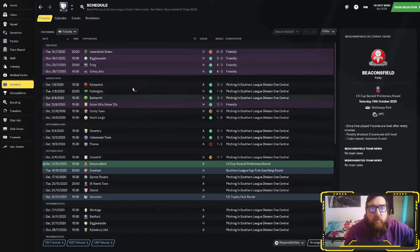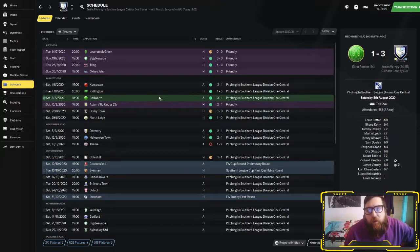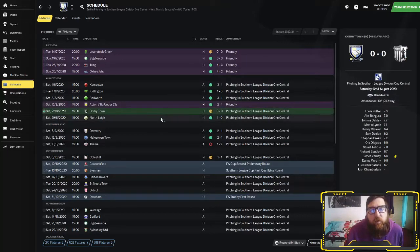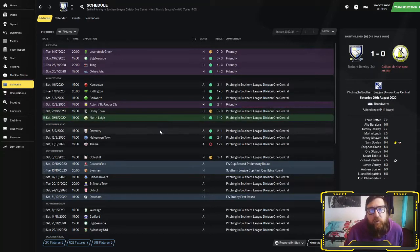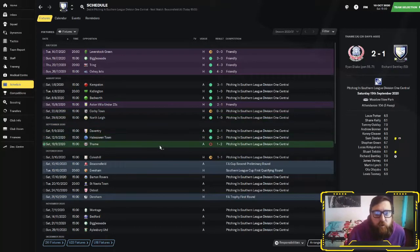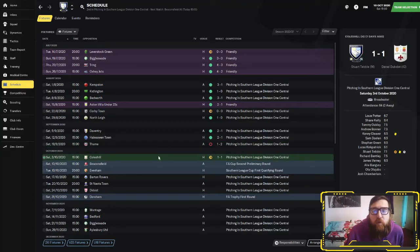Since you were last with me we've actually been doing all right. We were here for the first two games of the season, then went and beat Bedworth 3-1. Villa was a friendly - I don't know why they're doing friendlies mid-season. Drew nil-nil with Corby, beat North Lee 1-0, beat Daventry 2-1, beat Howes Owen 2-1, lost 2-1 to Tame - that was our first loss in this save. We then got a one-all draw at home to Coleshill.